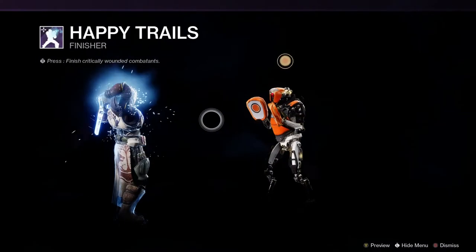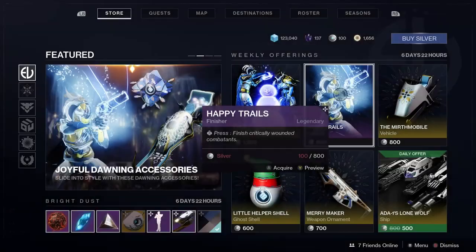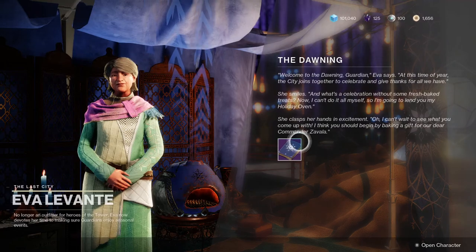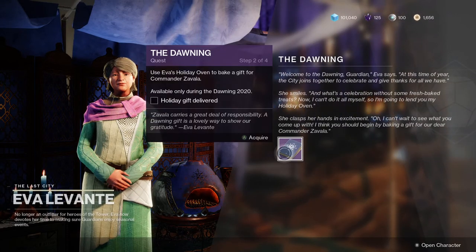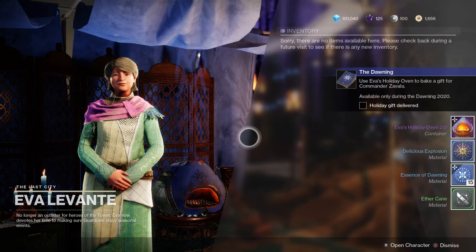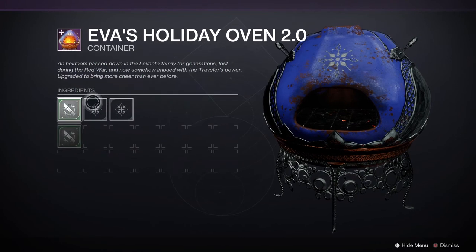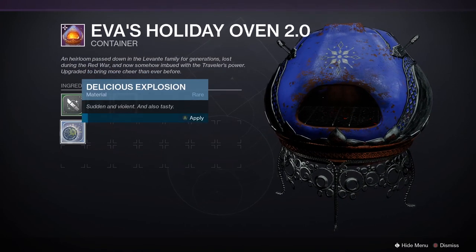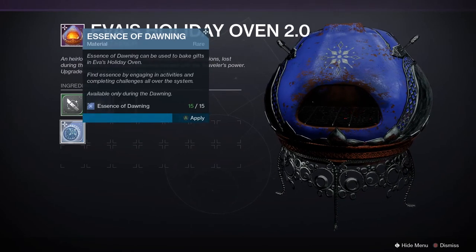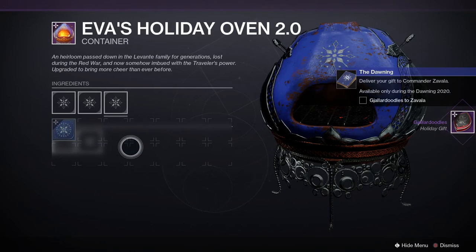The objective of the Dawning is to bake cookies and treats for all the NPCs and vendors in the Destiny solar system. Eva Levante gives us a holiday oven and we have to collect various ingredients, either by killing certain enemies or using certain weapons. Once we get the ingredients, we combine them in the holiday oven with Essence of Dawning to bake a cookie, then deliver it.